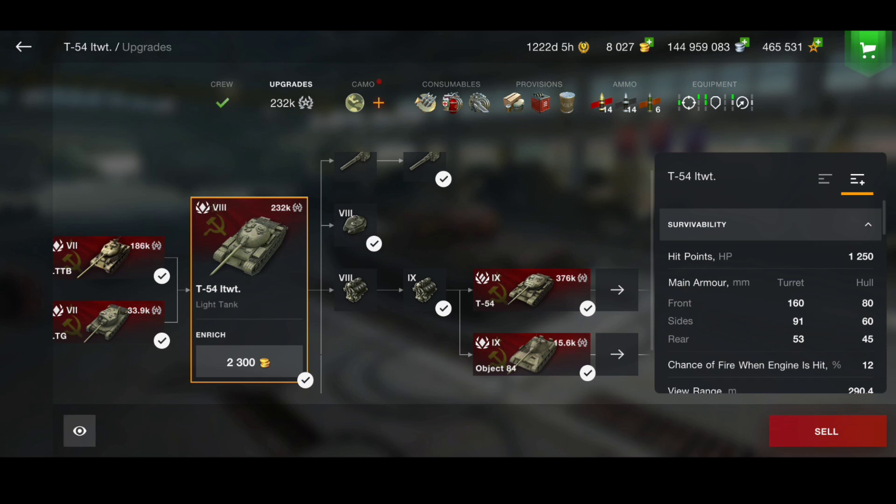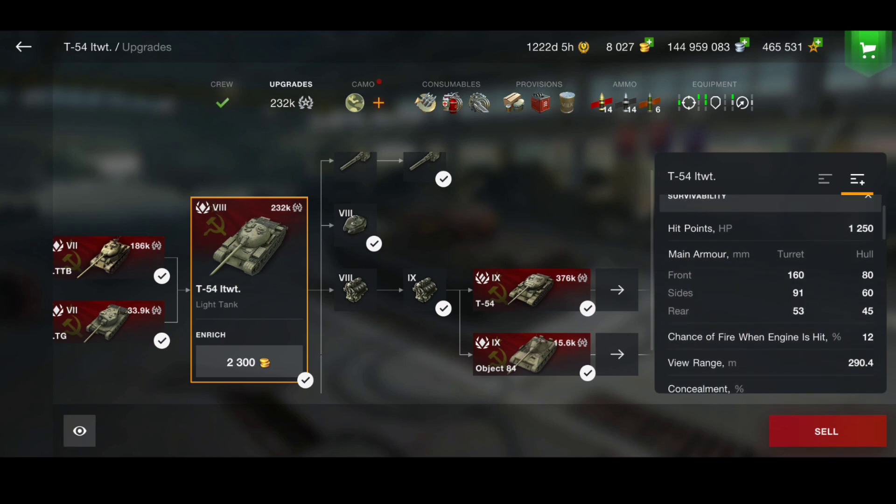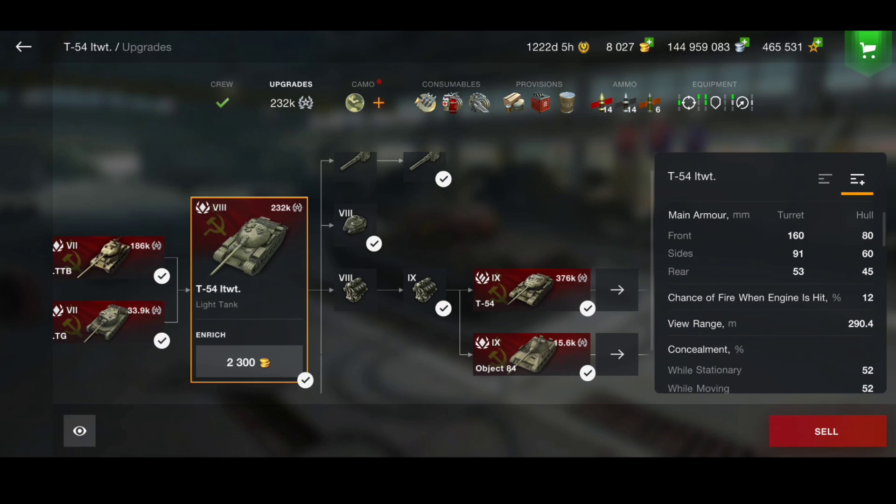The turret has 160 millimeters of armor, which isn't bad for a light tank at tier 8, and it has 80 millimeters of frontal hull armor. Again, not too bad — the armor for a light tank is actually okay for the T54 Lightweight.